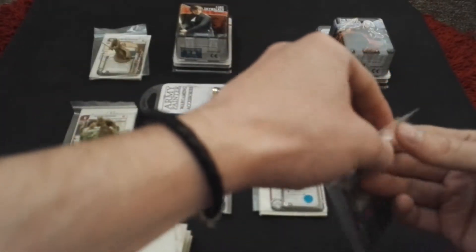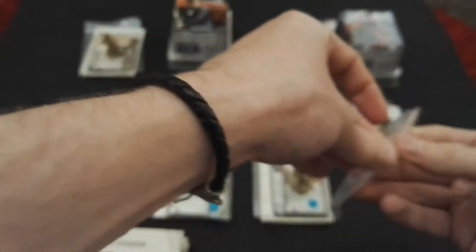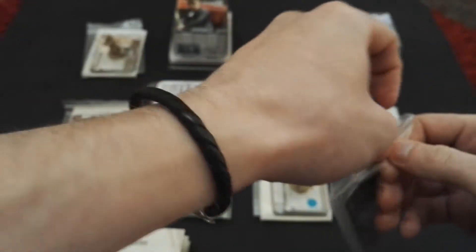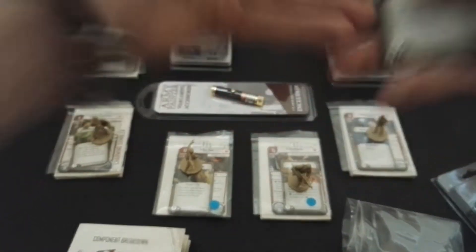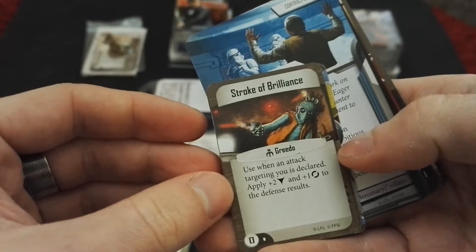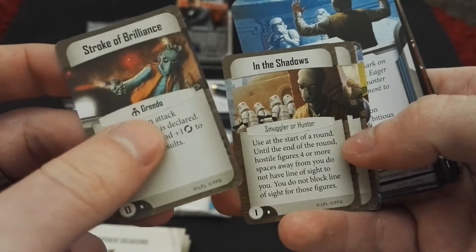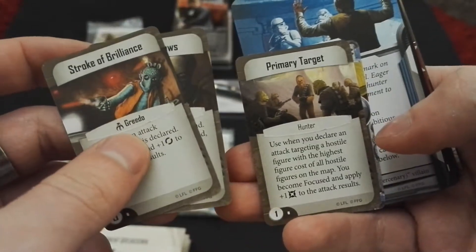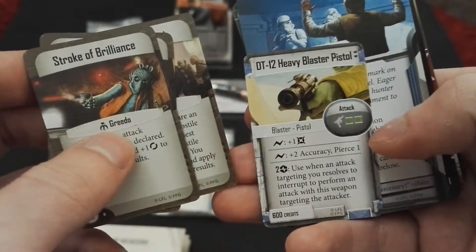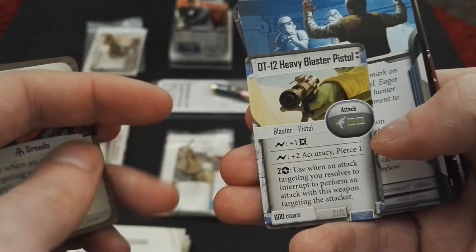Now let's take a look at his cards. There is an item card as well. Command card - Stroke of Brilliance for Greedo. In the Shadows for Smuggler or Hunter - I believe we already have one. Primary Target for Hunter. And DT-12 heavy blaster pistol as an item.